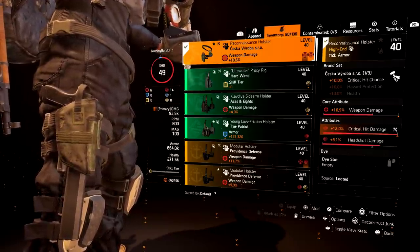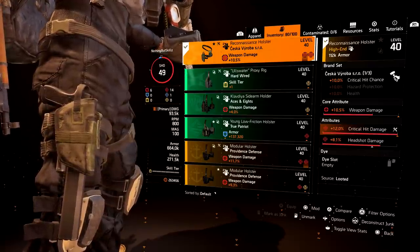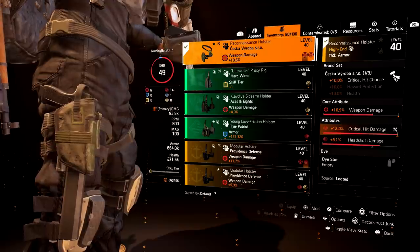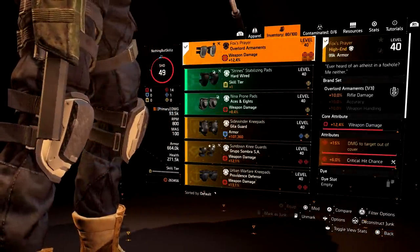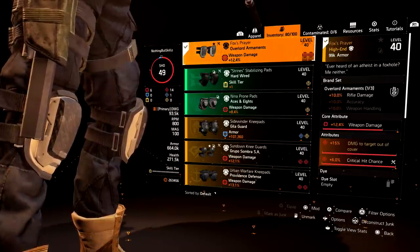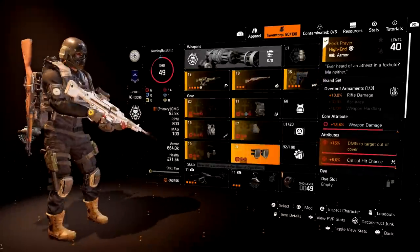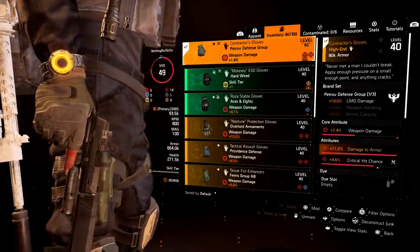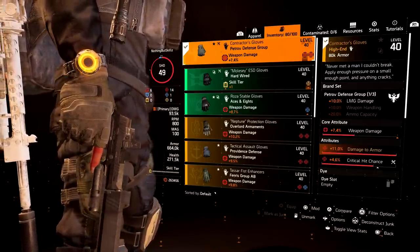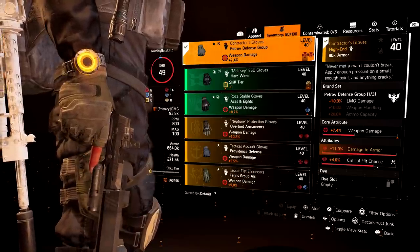For the holster I have the Ceska holster with 10% critical hit chance, 10.5% weapon damage, 12% critical hit damage, and 8.1% headshot damage. If you're more of a body-shot player the headshot roll might not be ideal — you could roll crit chance there instead, though you should be able to hit 60% crit chance without it. The Overlord knee pads have 12.4% weapon damage, 15% damage to targets out of cover, and a god-roll 6% crit chance. For gloves I have the named Contractor's Gloves — these are Petrov — with 11% damage to armor and crit chance rolled on.